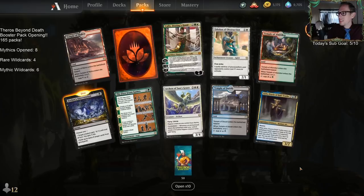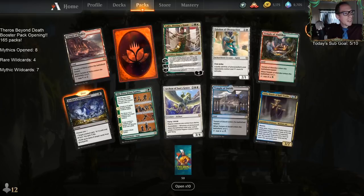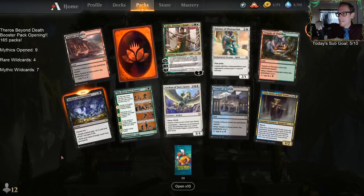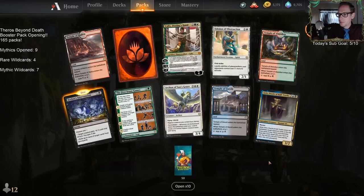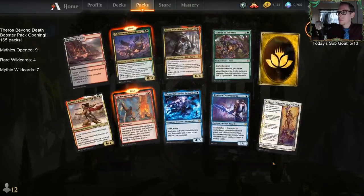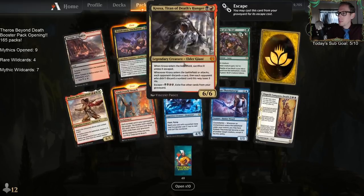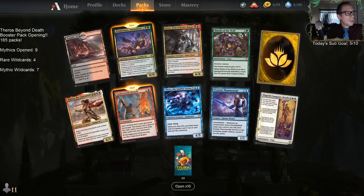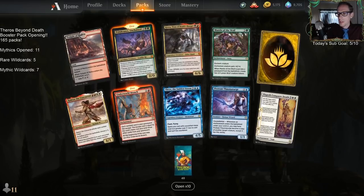Another mythic wildcard and a Calyx — wow, we're doing just as well opening mythic wildcards as actual mythics. Three more temples — that's good. Two mythics this time: another Croxa and a Pelakanos. We've got 11 mythics now and a rare wildcard — five of those.